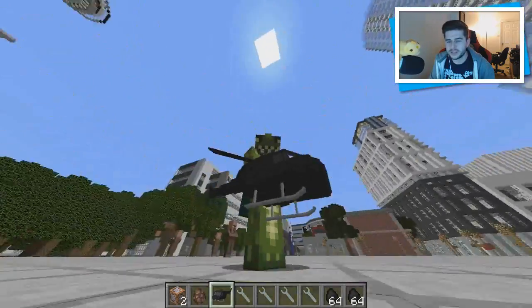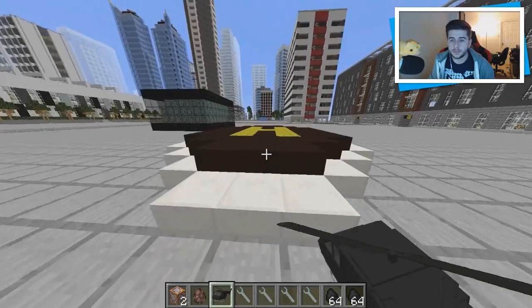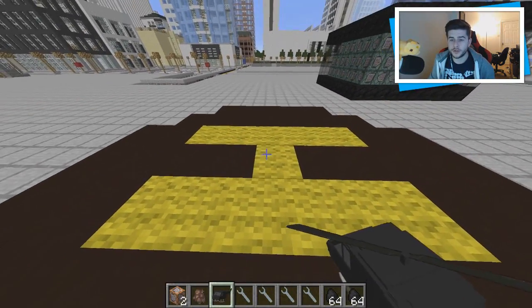This is what the helicopter looks like in your hand — it's absolutely huge, and this is why it's important that you have the resource pack on. To place it, you need to just literally throw it on the floor.